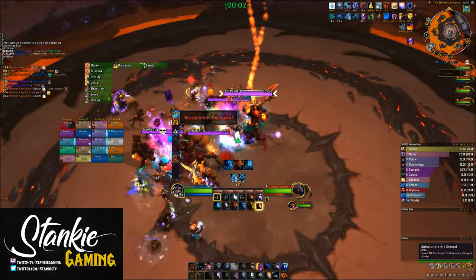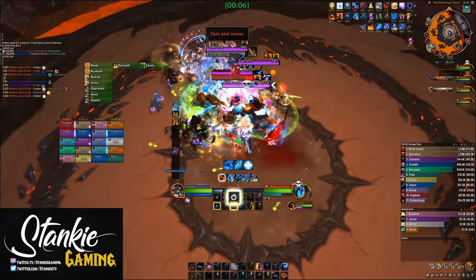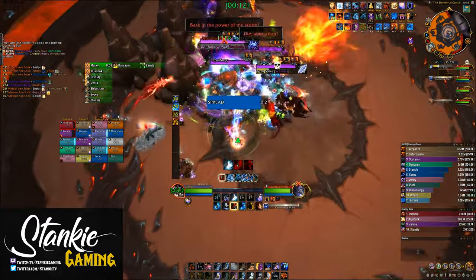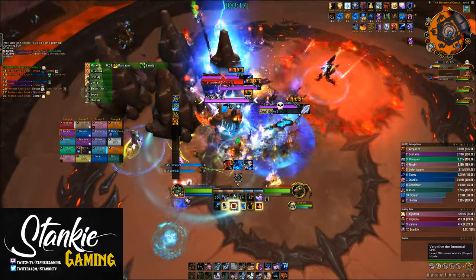Welcome everybody — another beautiful day in the Dragon Isles and we're back with some more mythic raid guides. Today we're taking a look at Mythic Primal Council. I'll be going over most of the mechanics, how to deal with them, and our overall tactic for this fight. Setup-wise you want two tanks, four healers, and 14 DPS.